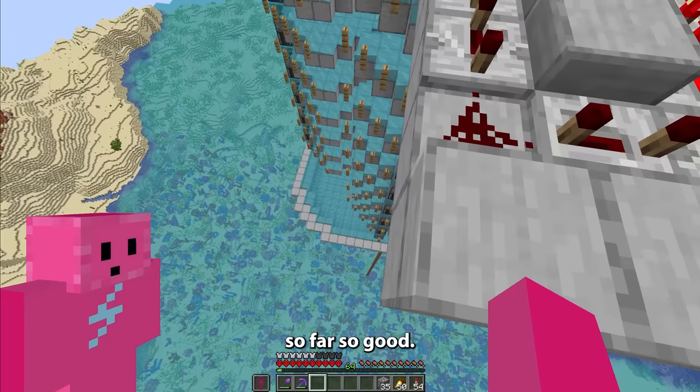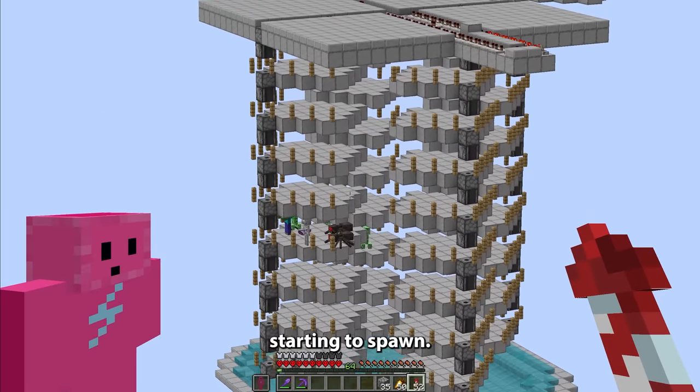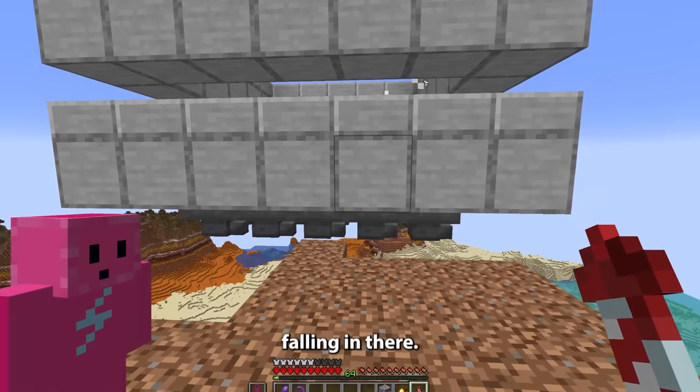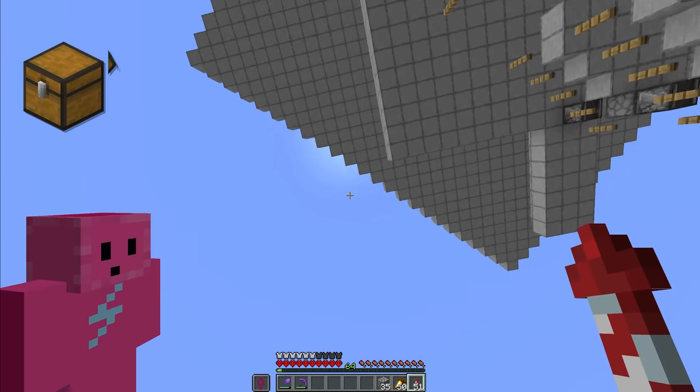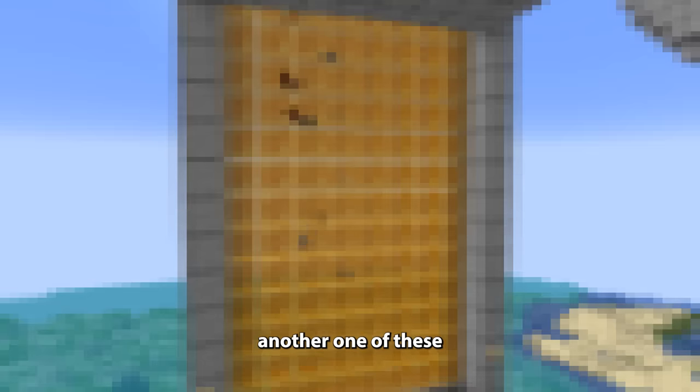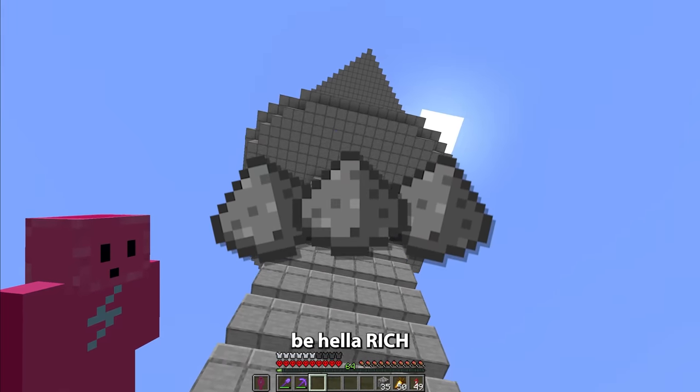Oh my god, that's going to be absolutely terrible. That took a while. But anyways, I place torches on each one so that no mobs spawn just yet. And I literally can't wait until this farm is actually activated. But now I have to build a roof for this. And this is probably going to be the worst part — I have to put a water bucket in each and every single one of these dispensers.